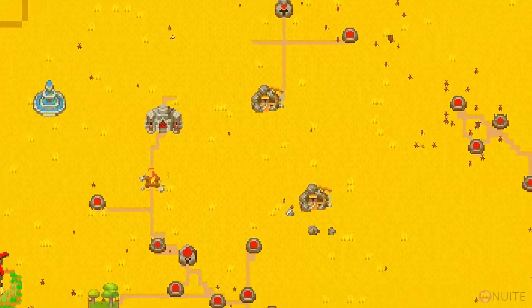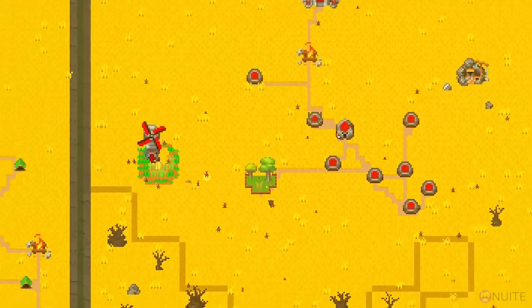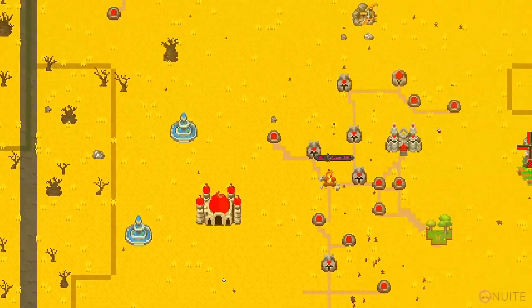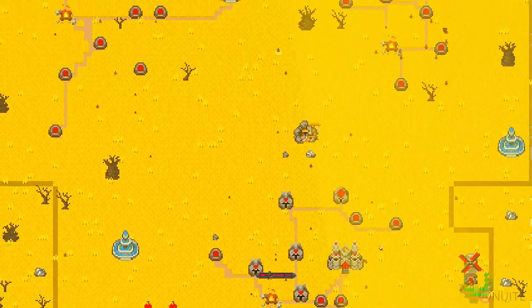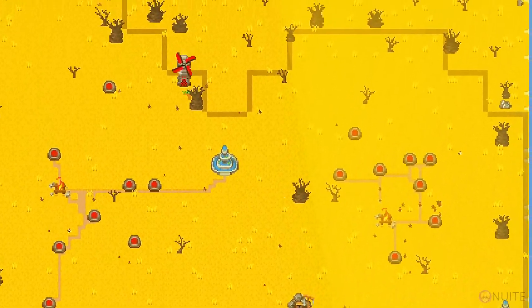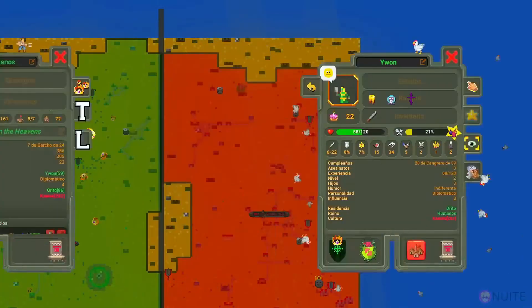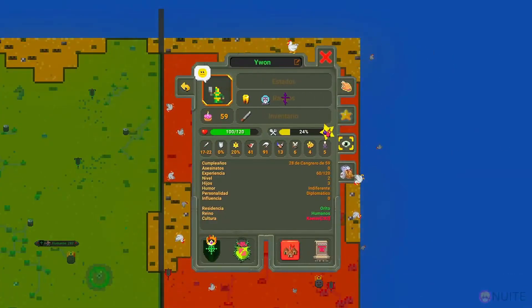Despite impressive architectural progress, limited resources remain a major challenge. The androids have also managed to build mines and some mills, although they have encountered serious problems when it comes to growing crops — which they'll later use as organic fuel for their biomass generators. Over the years they have been gradually equipping themselves, though they still have a long way to go. However, in terms of technology and combat readiness, they are better than humans.